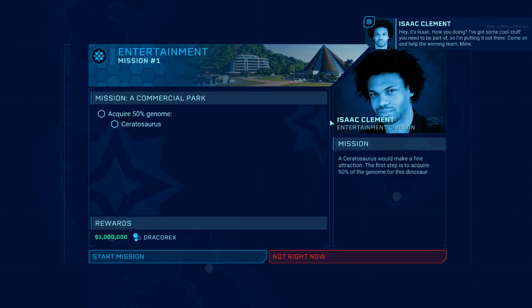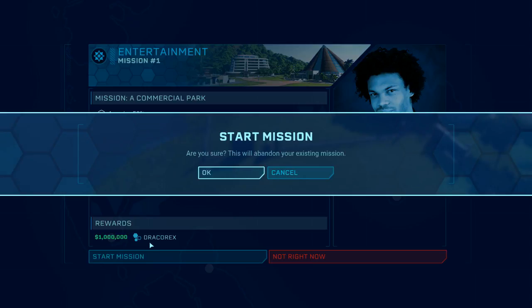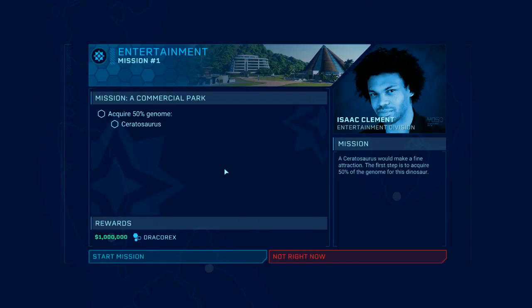Hey it's Isaac - how you doing? I've got some cool stuff you need to be a part of, come on and help the winning team. Mine. It's the Draco Rex! We get the Draco Rex and a million - nice. Yeah we'll cancel that for now.